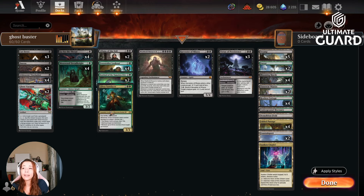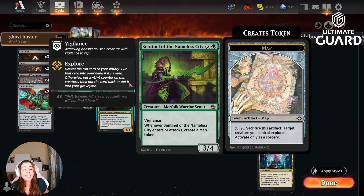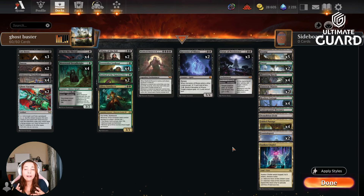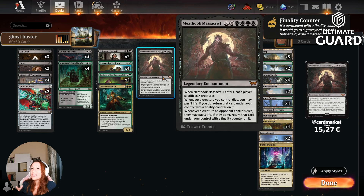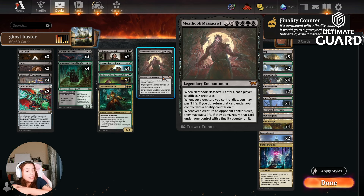We have some card draw with Mosswood Dread Knight. We have Liliana of the Veil — the minus is also a crime. We have Sentinel of the Nameless City creating a map token. These maps are going to be quite relevant because we do have Fountainport, so we want to be drawing cards from our tokens. We have Glissa. We have Meathook Massacre II as well. This card is not as good as the original — we know that. It is so expensive, but since we are ramping, we might as well play one of it.